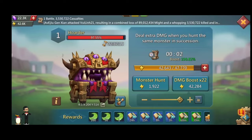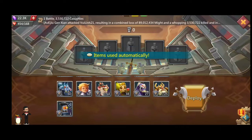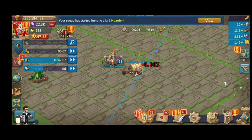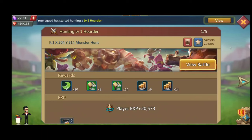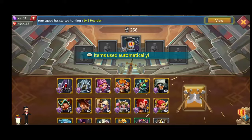One more event is on — the phantom event. You can kill phantoms on the map every 3 hours for 24 hours and get a lot of speed-up research and artifact coins. I tried hitting the holder monster, the new phantom monster.